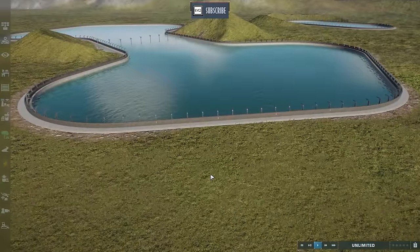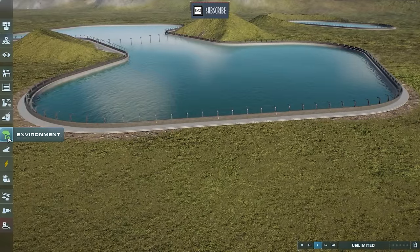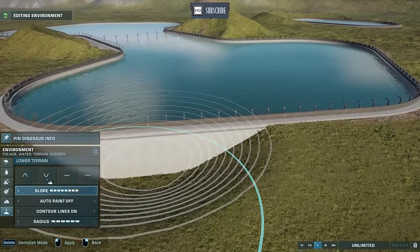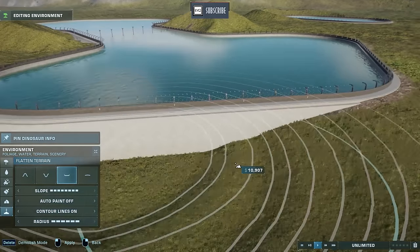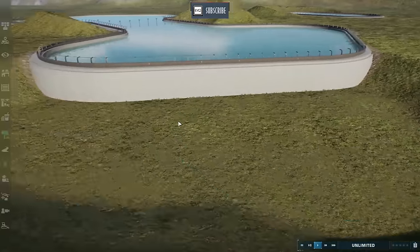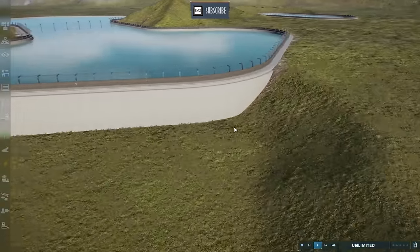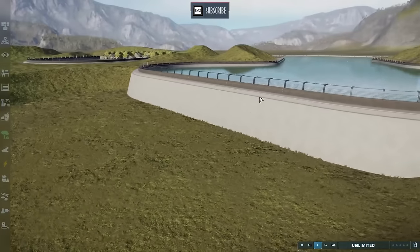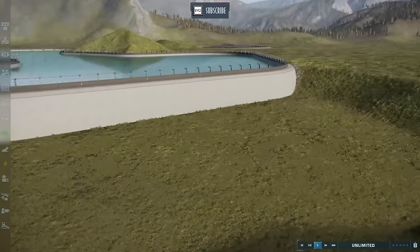We've returned to the lagoon for a couple more tricks. Something we all know is that you can dig down around the lagoon and expose this concrete wall — which I personally really like. I like using differences in terrain elevation, and I really like using the backdrop of this concrete wall on occasion.